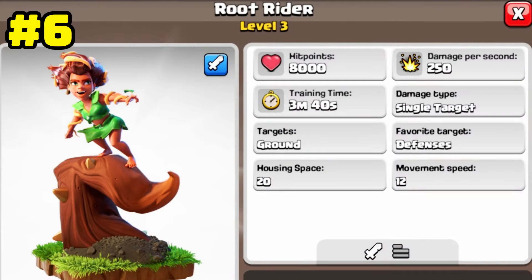The troop in 6th place is the troop that entered the game in the Town Hall 16 update, whose name is Root Rider. This troop has 2500 damage power and an incredible hit point of 8000, which is even more than Pekka's hit point, and can occupy defense buildings for a long time.